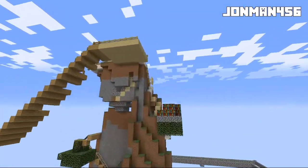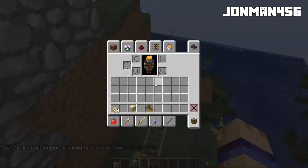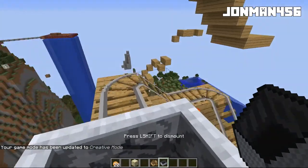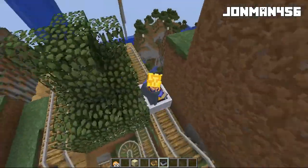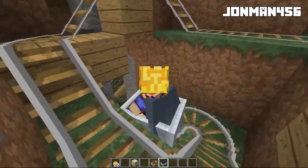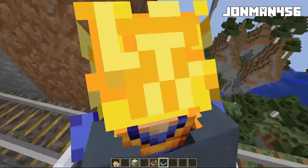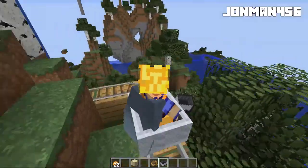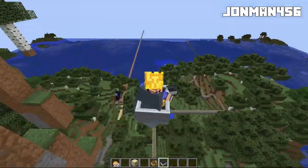One more thing we've gotta check out while we're here — let me find it. Grab a mine cart and take a little ride. Down we go — little rollercoaster down the side of the mountain. I did get to see this while the server was still active and thought it was really cool that he made this rollercoaster up the side of the mountain. So down we go, through, and I believe there's a jump right here — yep, there we go, and on to the rest of the track.